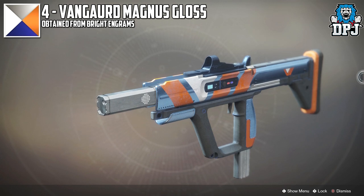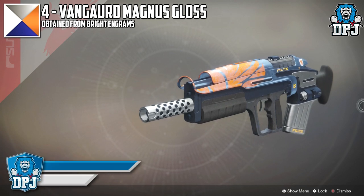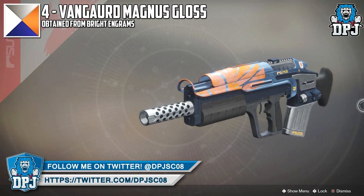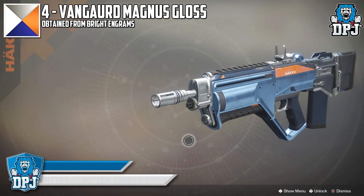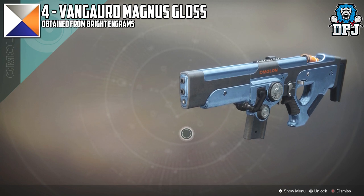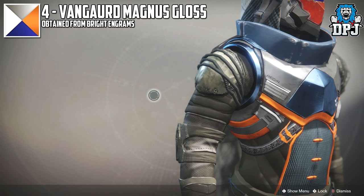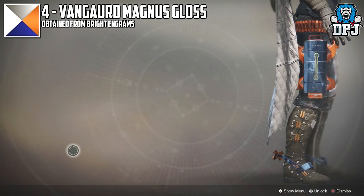In at number 4 we have Vanguard Magnus Gloss. This shader comes in two forms — a standard rare Vanguard Magnus version, which in itself looks pretty decent. But then you've got this legendary version which adds gloss to that very same look. And boy it looks amazing, particularly on Suros gear — the oranges and blues just stand out a treat. A colour combo I've always loved and with the right full gear set this would look incredible.